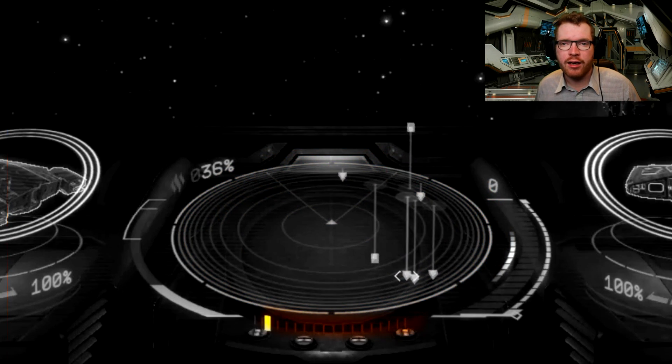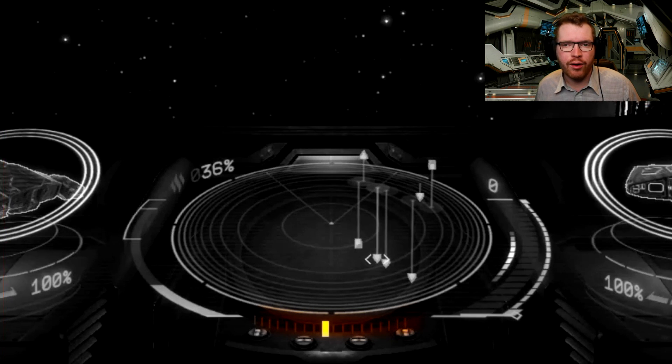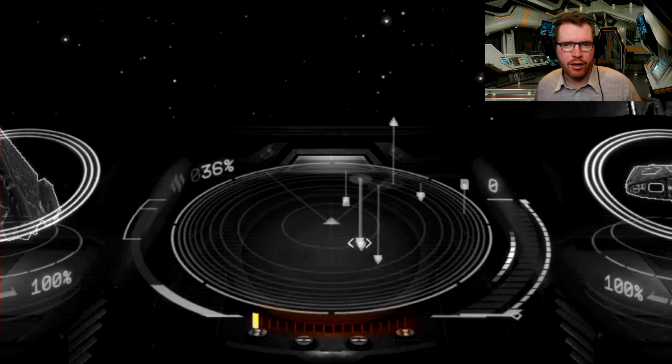Below the scanner we have a small square indicating the zoom level of your scanner. This allows you to get either a bigger field of view or a narrower field of view depending on what you want to do. This can be bound in the binding options.